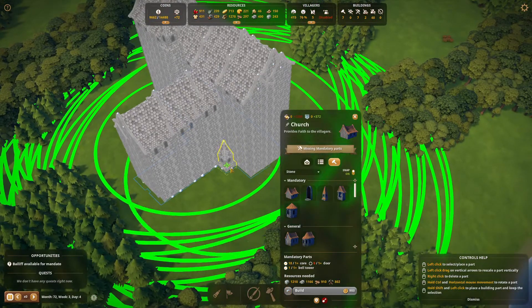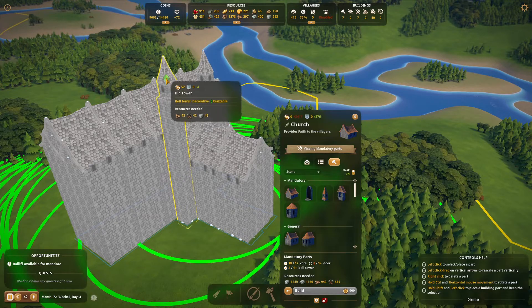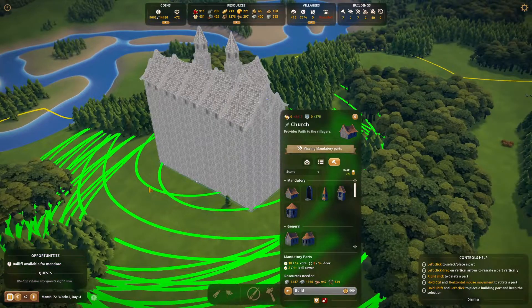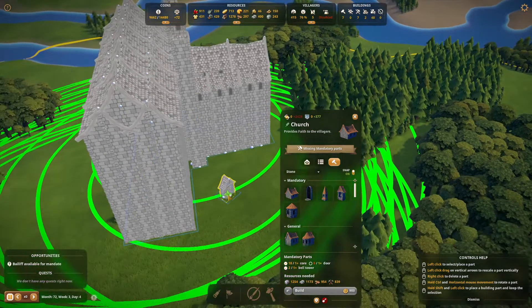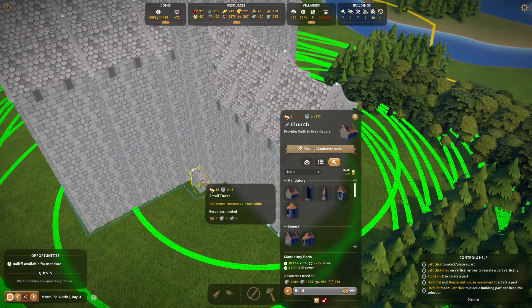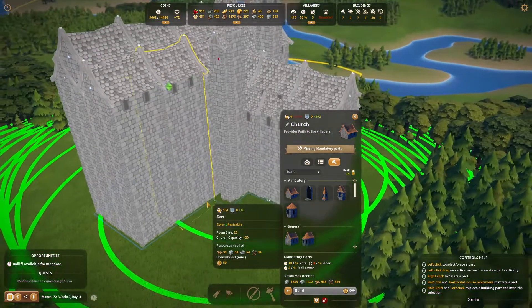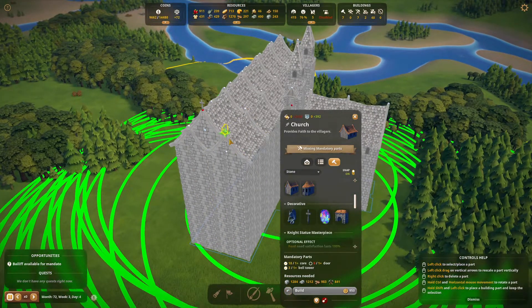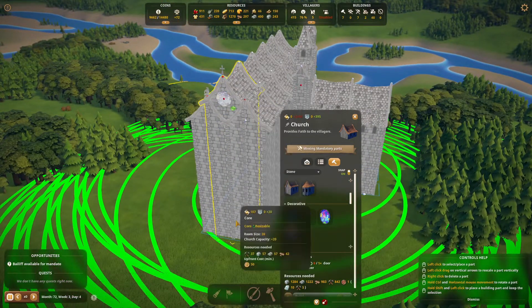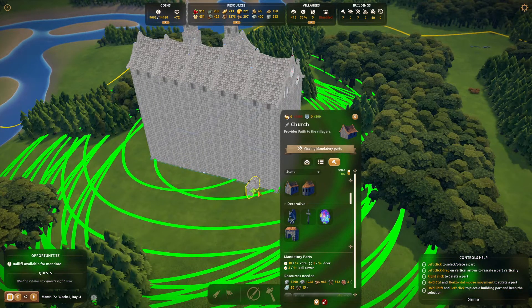Bell tower, bell tower. A little more bell tower here — sure, why not. Okay, cross, gorgonzola stained glass window, arches. Try to get those flying buttresses in.